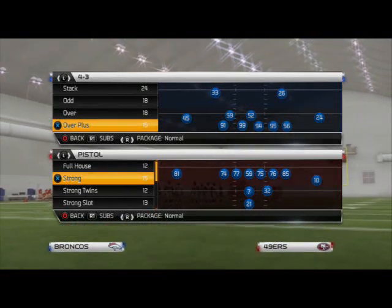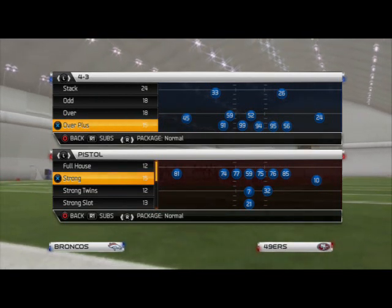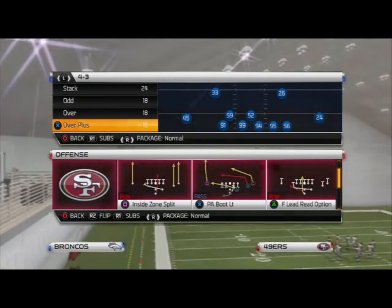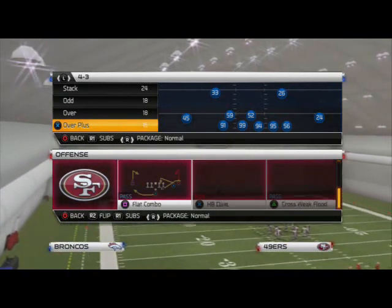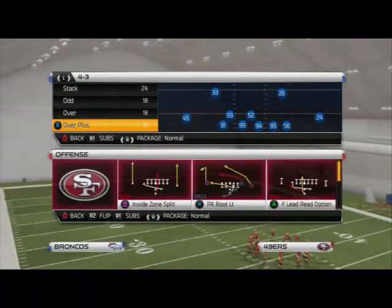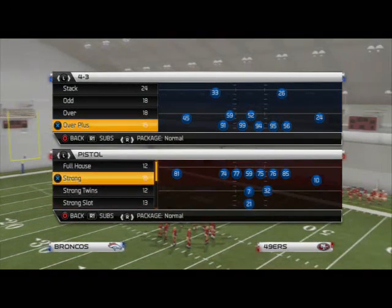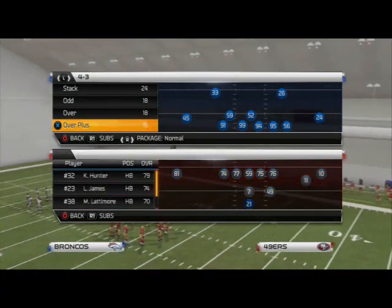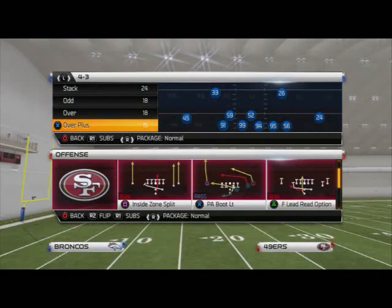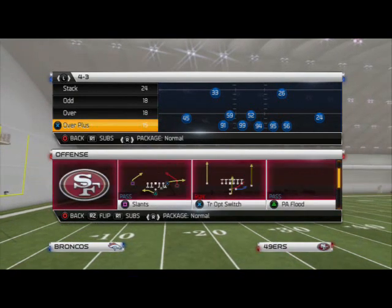What's up Madden 25 gamers. In this week's tip of the week we're going to be taking a look at the best run play in Madden NFL 25. The play comes from the pistol playbook — this can be found out of several playbooks and formations — and it's called the Inside Zone Split. We like to have it out of Pistol Strong, but if you're not the Niners and have good personnel for three wide receivers, it's also out of Pistol Strong Slot. In my opinion there is no better run in the game.